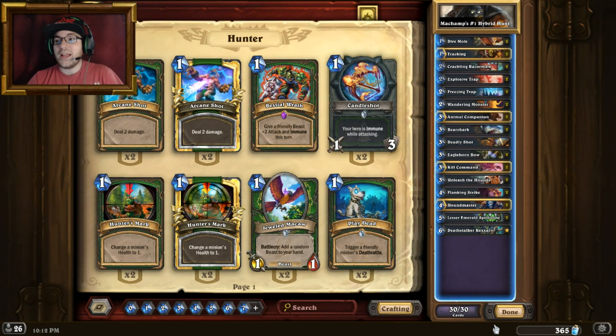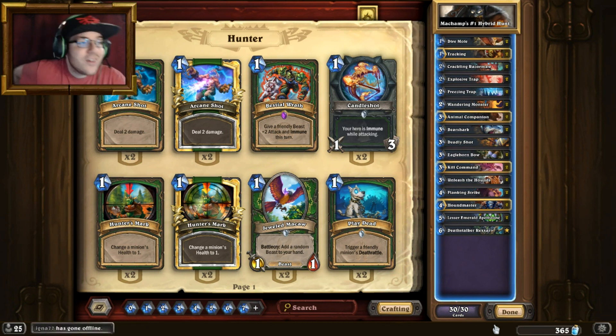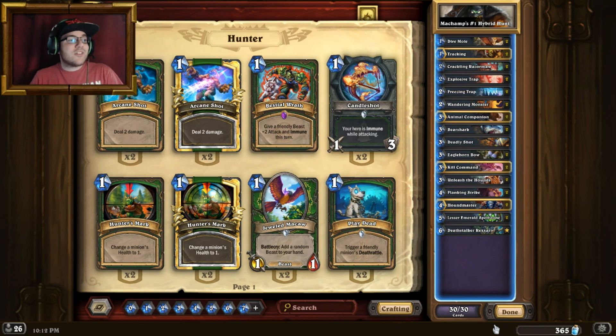Alright, so that's it for Machamp's Hybrid Hunter. We have not played Deathstalker Rexxar — we have not had the chance or opportunity to do so because in the games we played, we either got completely crushed by a Priest that got very, very lucky, or we had a fantastic curve and destroyed our opponents. There is a guide on Hearthpwn for this deck — you guys should definitely check it out, it's going to be in the description. Apart from that, thank you everyone for watching, I'm glad you were all here, and I hope to see you in the next video. Thanks a lot, bye-bye!